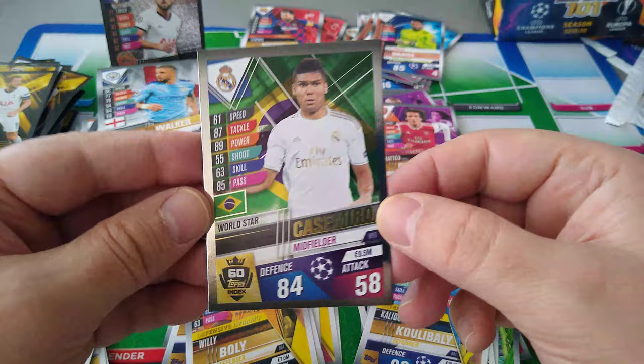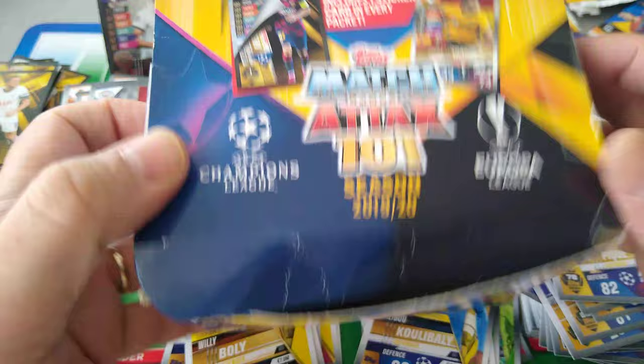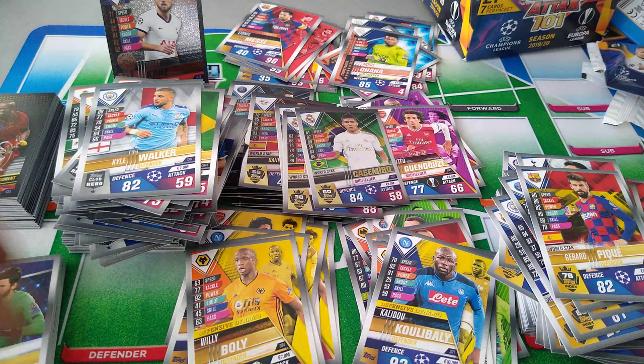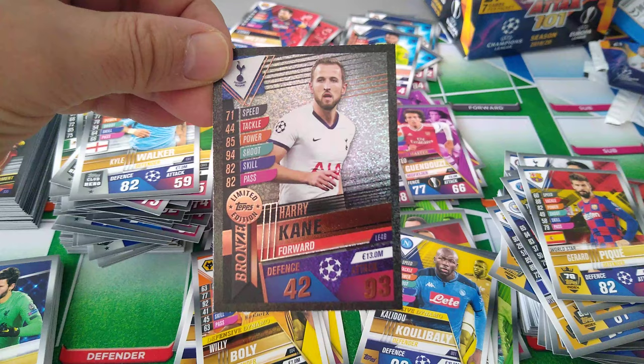And that's the video, guys. We just ripped open the 50 packet box from the new Topps Match Attacks 101, 19-20 season. Fantastic — it's a new collection with a very innovative idea of having the sticker on top of your card. You can put that in the album and enjoy the stickers on their own, and the cards will go with the cards. Brilliant — loved it, fun rip. I hope you guys have enjoyed it. Smash the like button, don't forget to subscribe. This was the hit of the box — a bronze Hurricane. Put your comments down, let me know what you think. Till next time, take care lads and lasses!